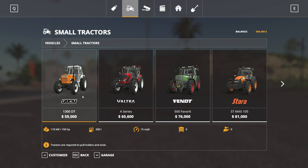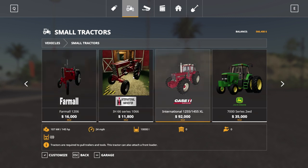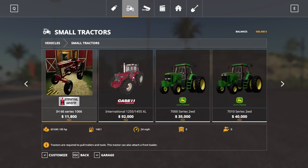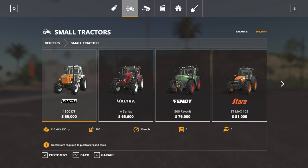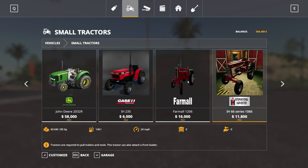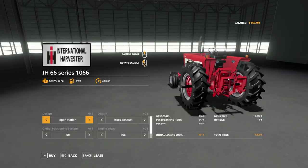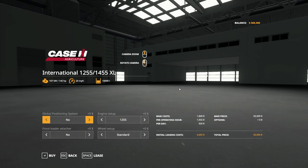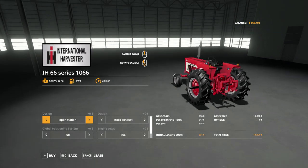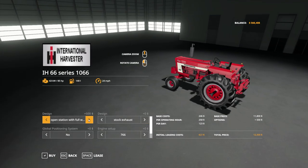Then we need our first tractor — that's about all the buying we're doing today. I need something small that can pull small trees on chains and hook up to the log splitter. I was going to go with the Fiat 1300 DT at 60 grand, or maybe the smaller K66 series. I think the K66 is going to work pretty good. I like that it has no cab — easy in and out when I need to jump off while log splitting.